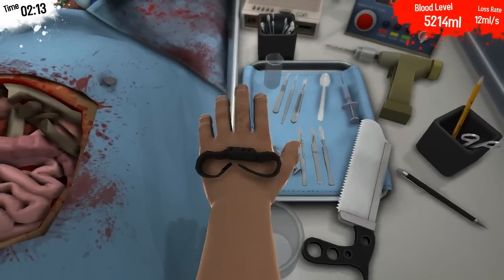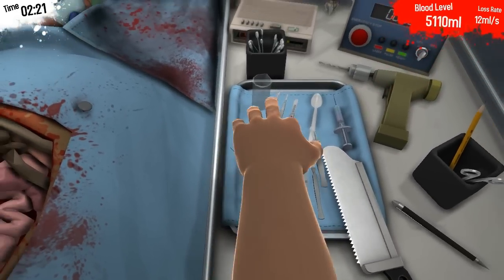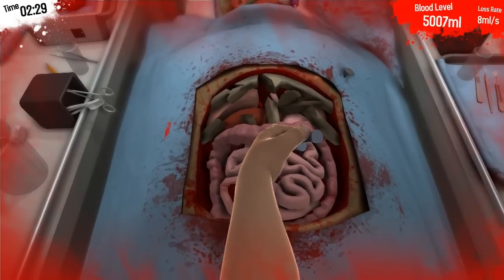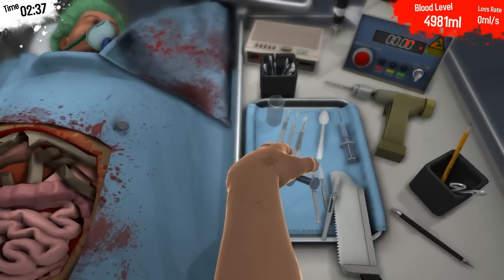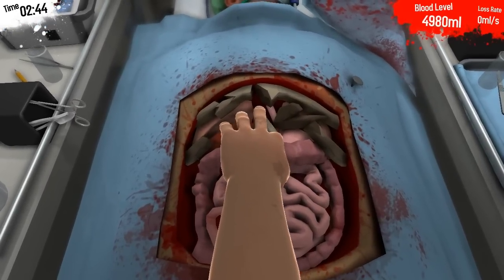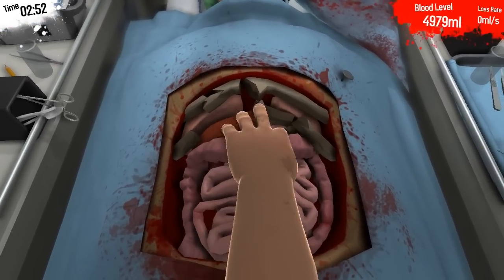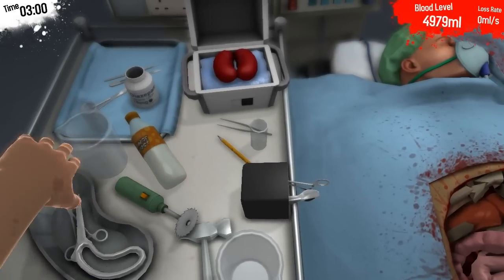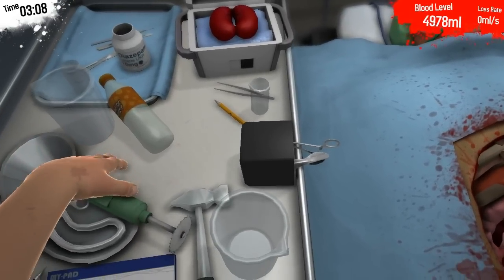Now this guy's obviously bleeding as you can see - if he bleeds out we die. So what we're gonna want to do is grab this syringe - not the scalpel - and by inserting it into his body we will be able to stop the bleeding, as you can see that loss rate is now at zero. We'll just try to replace this because we might never know when you might need it again. Usually the way this works is we've got to take all the organs out of the body and then replace it with the transplant organs, and it just kind of matches up almost like a puzzle piece - and then voila, surgery done.